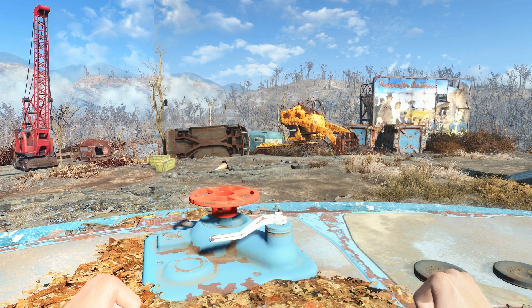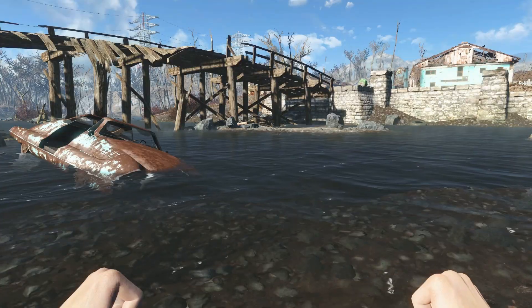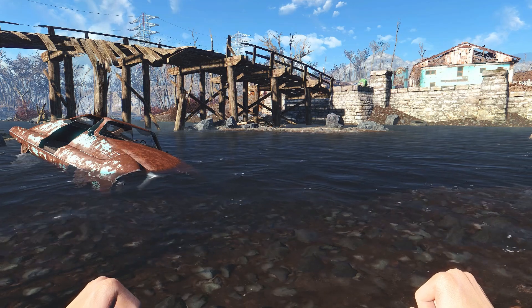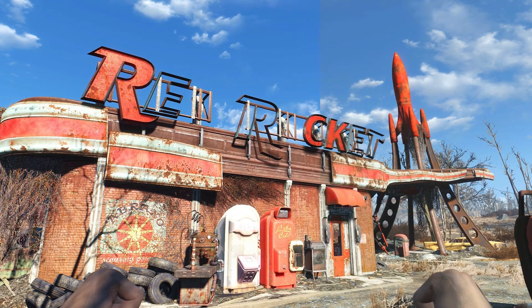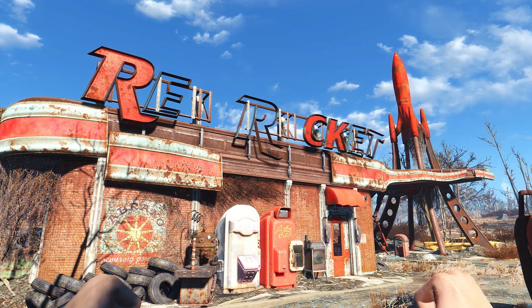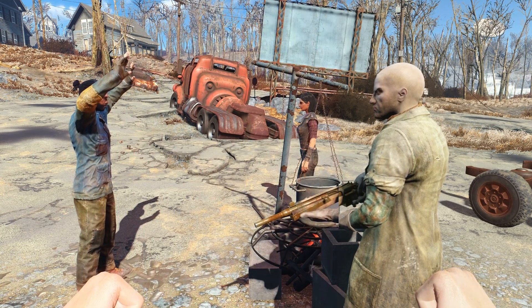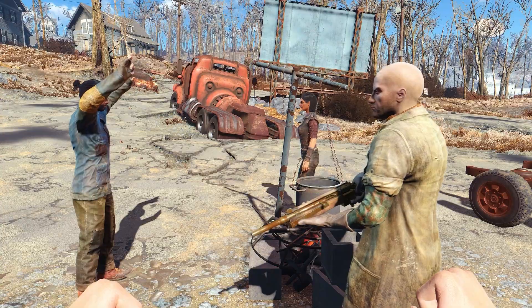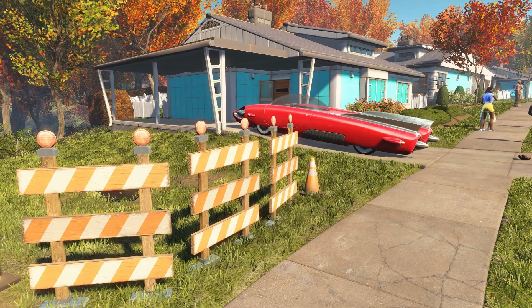Enhanced Wasteland is a free SweetFX preset, and it kind of brings out some colors to make Fallout 4 a little bit less washed out. Fallout is mostly brown, yellow, and gray, so Enhanced Wasteland brings out whatever little bright colors there are. It also seems to make objects in the background more distinguished, and less like a blob of brownness and gray. Enhanced Wasteland is actually one of the very first visual and atmospheric mods that came out, and it's a mod you might want to check out if you want to change Fallout 4 ever so slightly.